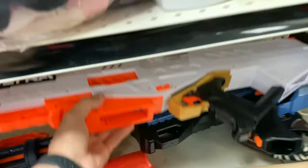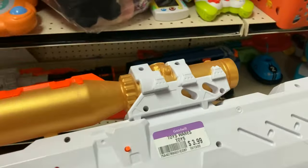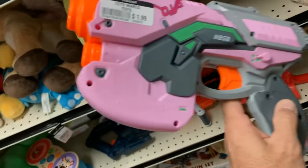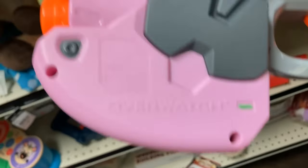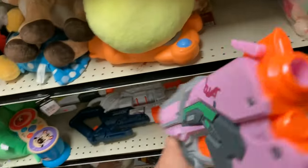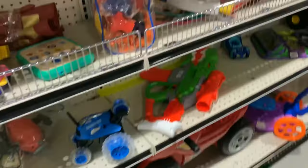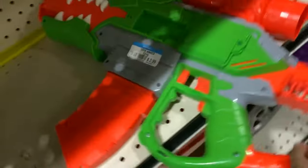Ultra Pharaoh — never seen one of these on thrift, $3.99. It did not have the mag, and that mag is definitely required. And a Diva from Rival Overwatch — never seen one of these, $1.99 for a cool collectible. Sure, I'll play — you're coming with me.